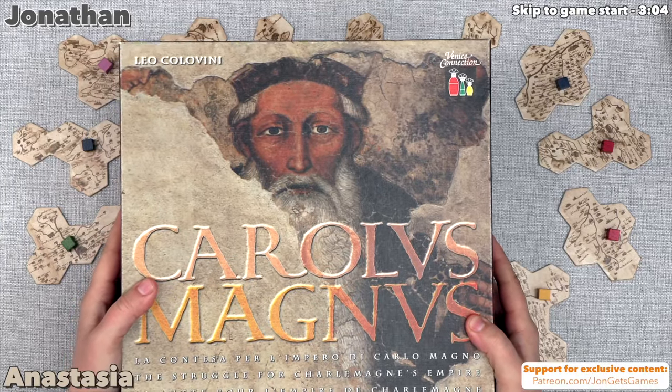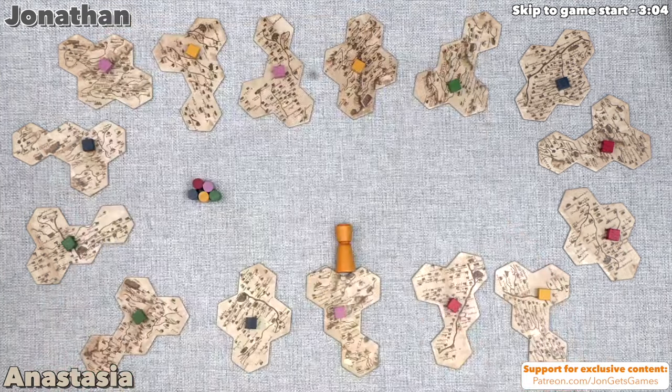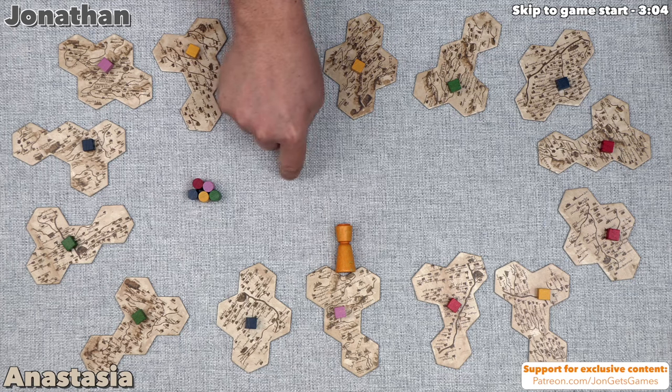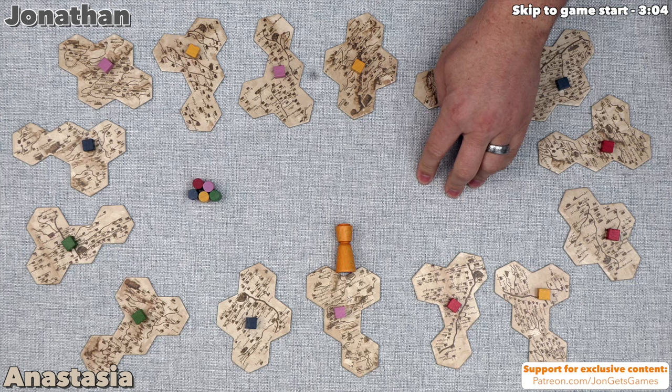Hey, Anastasia. Hey, John. We're playing a brown game today. Yes, we are. Carolus Magnus. This is a game I've heard about for years. It's a Leo Colovini design, and I'm so happy to be finally playing it. You've played it like once or twice online, right? Once — I don't even think I'm going to count that as a play because I didn't know what I was doing. And I have not played either. Arguably my first time.